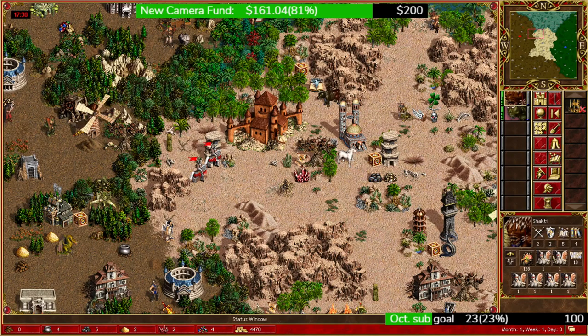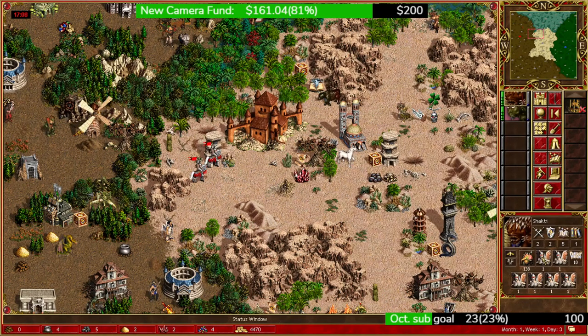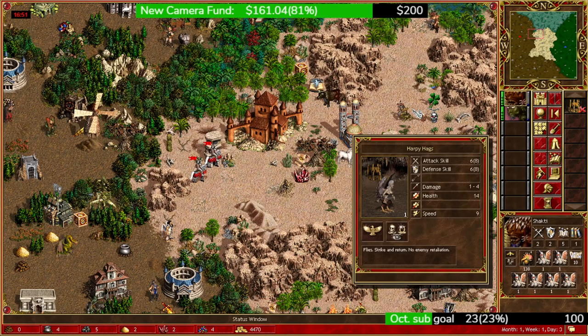I'll also show another method where we only have one harpy hag stack, because it may not always be viable to have six stacks that outspeed the wolf raiders — for example if you're doing it with Necro. It works the same way for Necro, just using skeletons. With Necro you'd use upgraded wights or upgraded vampires as your one-stacks, and you may not have six of them. So I'll show how to do it with just one fast stack and the rest as regular one-stacks. It's important to always have at least one stack that outspeeds them.